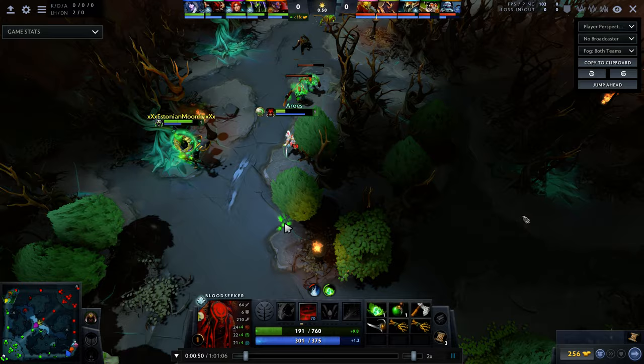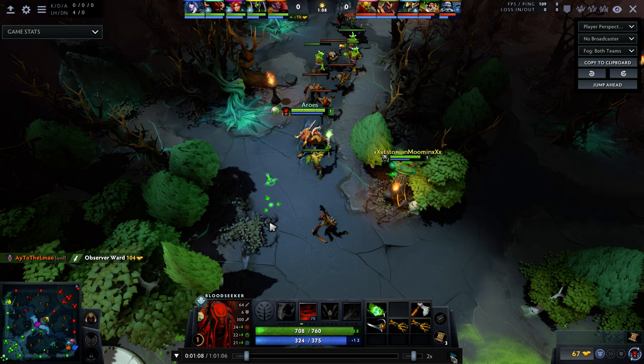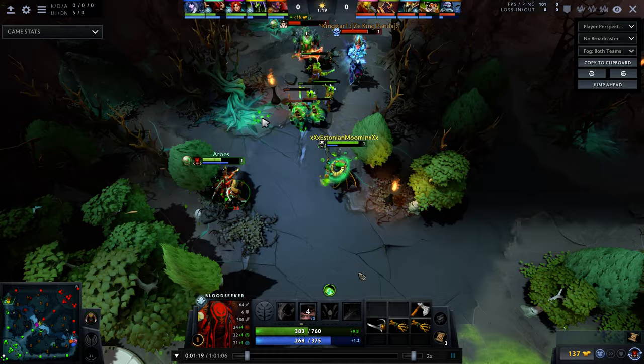You tank three nukes, and that's fine — that's why you have a Salve. But if you had a better Bloodrite placement, you only take one nuke, because the Lich and Wraith King are both silenced. You end up getting a double nuke instead. This second placement here is much, much better — it even could have been shifted right to zone the Lich off you.